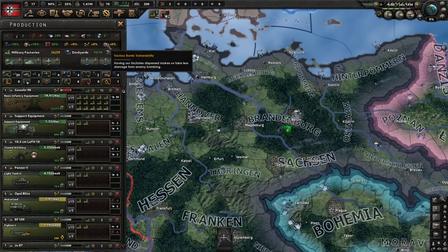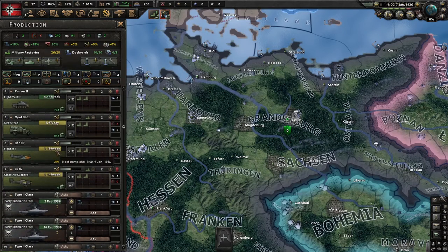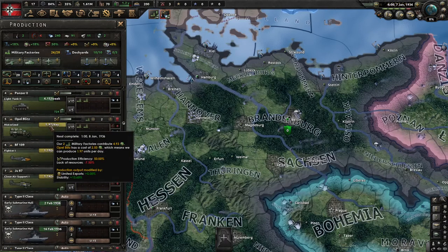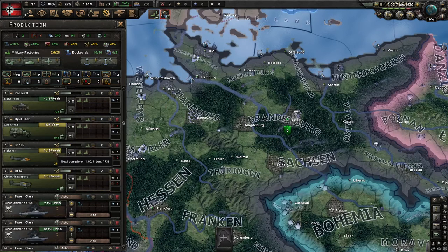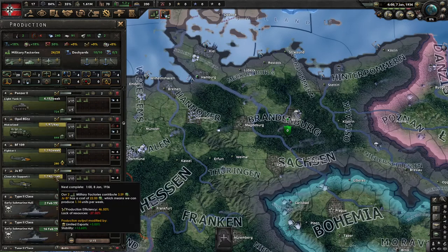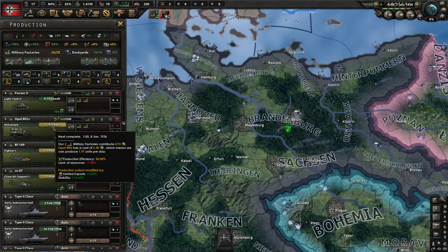Factory bomb vulnerability is just how likely your factories are to get bombed. Notice that we do have a deficit of rubber. You can see these three things use rubber — the motorized is losing 0.75, while going down the ladder this one is losing 17 and this one is losing 27, because you have a deficit of 6 rubber. You want to buy rubber so that this balances out, but sometimes it's not worth it and sometimes it is — you just want to check it and make your own decision.